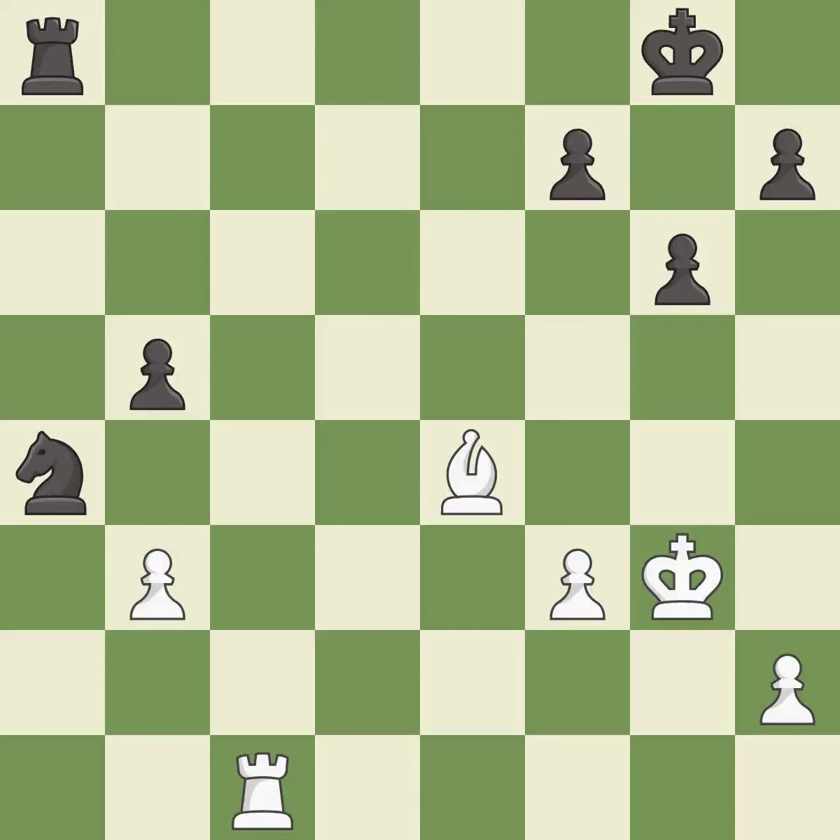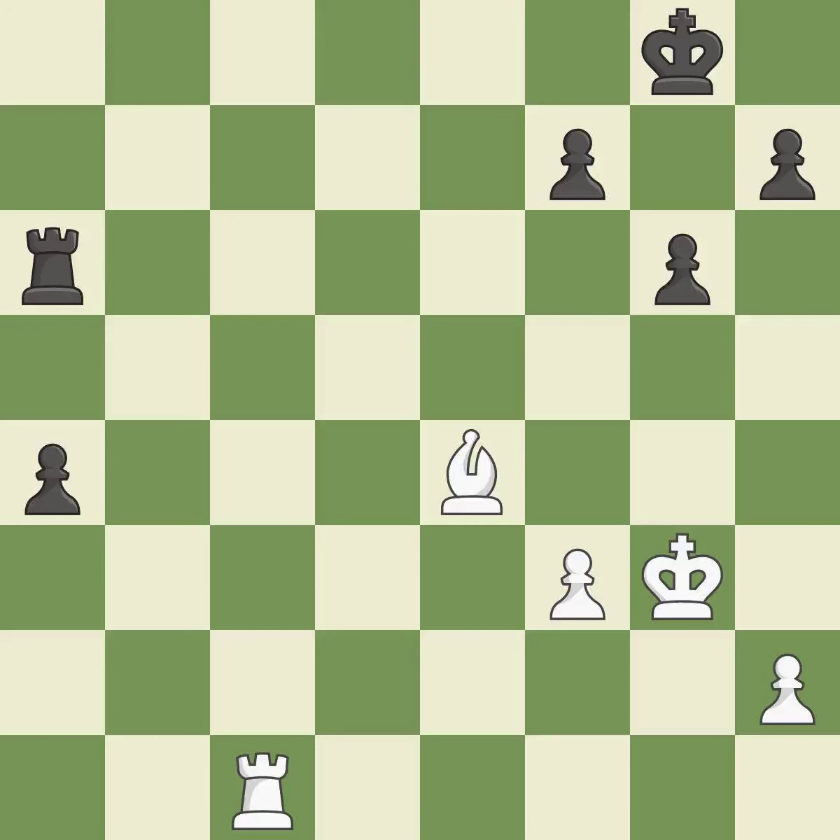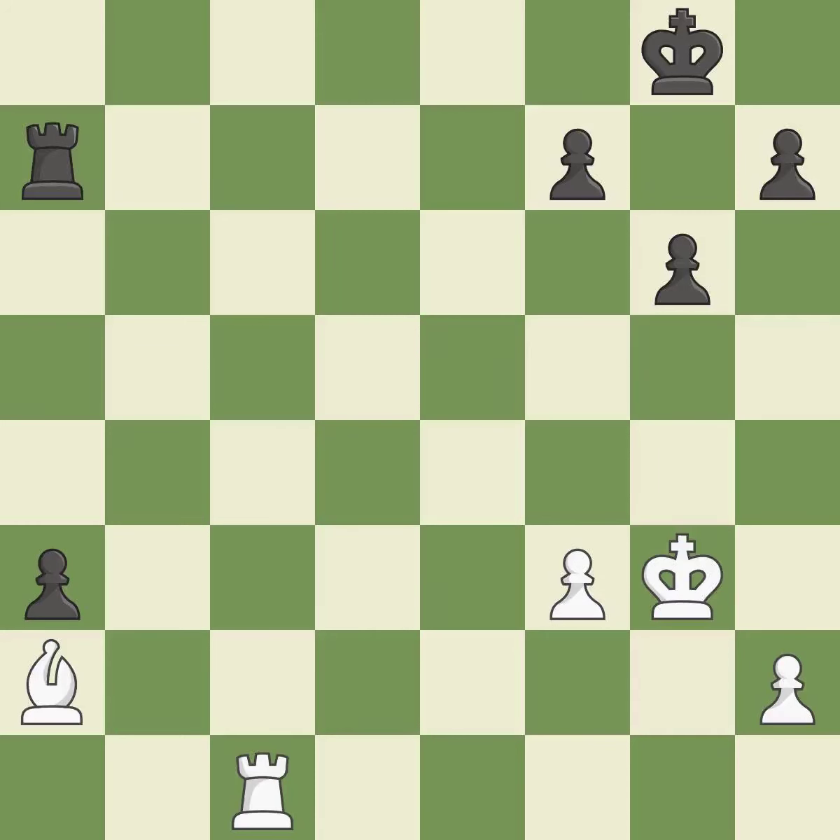This develops a rook off its starting square, getting it into the action — it is best. Capturing that knight wins material — it is excellent. Recaptures — it is best. This threatens to activate a rook by getting it to the 7th rank — it is best, though this is not the best — it is an inaccuracy. This threatens to activate a rook by getting it to the 7th rank — it is an inaccuracy. This is the only good move. This stops the opponent from being able to activate a rook by getting it to the 7th rank — it is a great move.